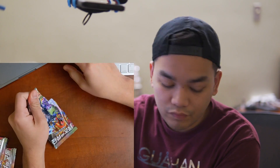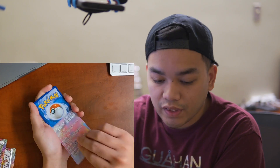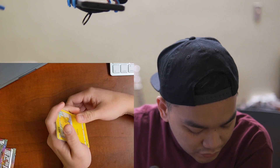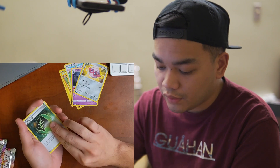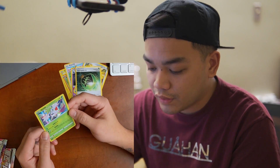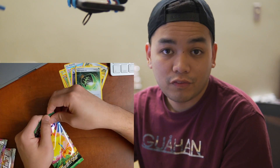Now we're moving straight into the Legendary Heartbeat packs. I forget that they don't rip as easily as the Volt Tackle packs — you gotta be mindful of that. Only seven cards in this pack: Joltik, Rockruff, Pikipek, Banette, Corviknight, and a Shaman holographic. This is my first Shaman — cool, I like that. Into the pile, and we'll move over to another Volt Tackle.